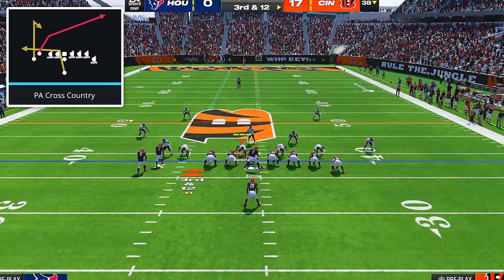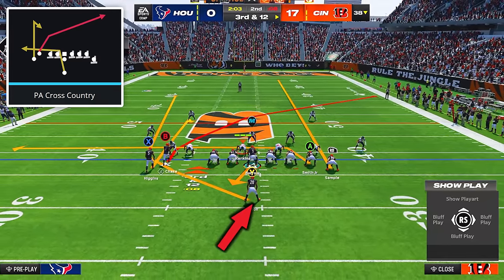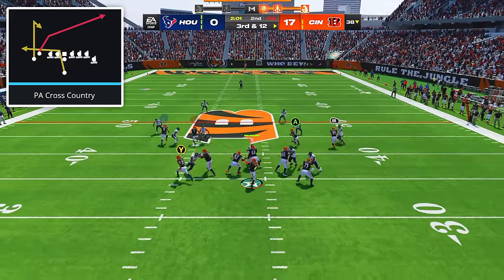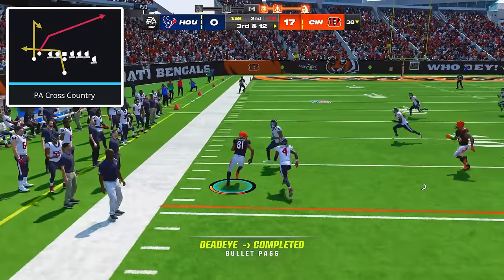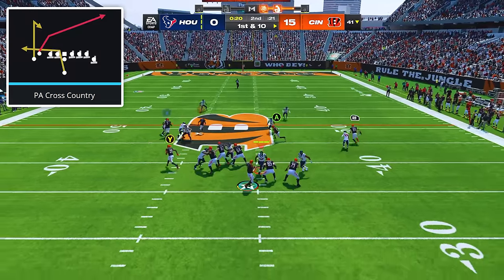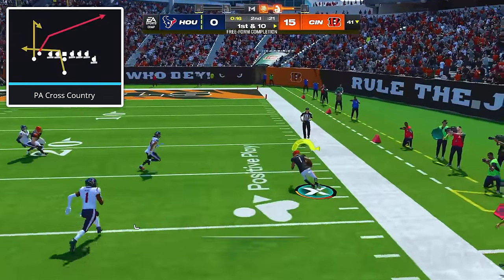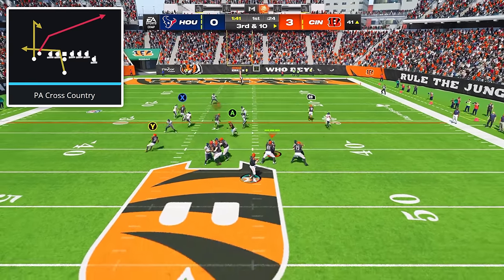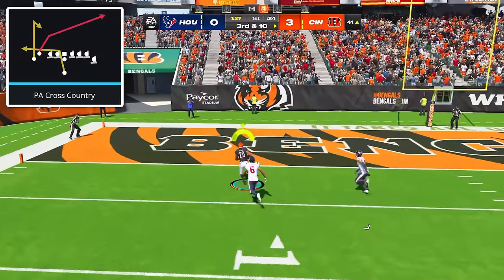Against man coverage, come out in the play PA Cross Country. The adjustments are to put your running back on a wheel, put your inside tight end on a drag, and put your outside tight end on a streak. After the snap, first read the tight end on the drag, since drags are one of the best man-beating routes in the game. Next, look at your receiver on the crosser, who will completely torch his defender — just freeform the pass up and outside so you can put the ball where only he can catch it. The final read is the running back on the wheel route, and after he torches his man, freeform your pass up for a humongous one play touchdown.